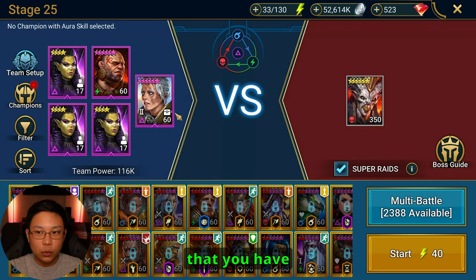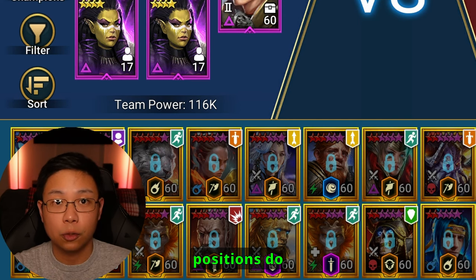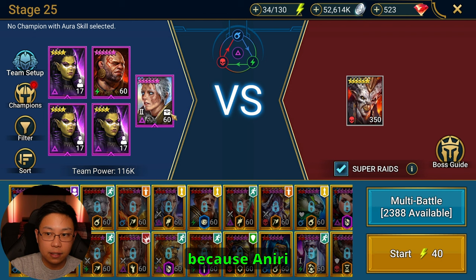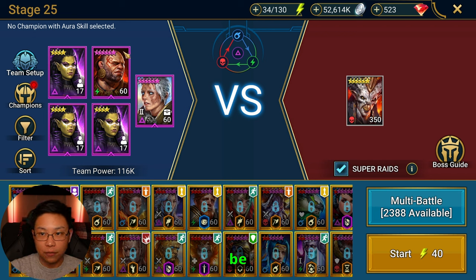It is important that you have Aniri in the leader position — right here — and then Farrakhan the Fat is going to be in position number one. Positions do matter in Raid; I'm not exactly sure how or why, they just do. The reason he needs to be there is because Aniri is going to revive, with her active A3 skill, whoever is in position number one, which is Farrakhan the Fat.